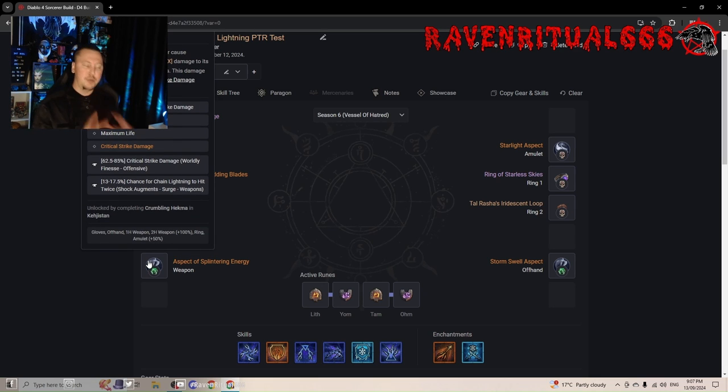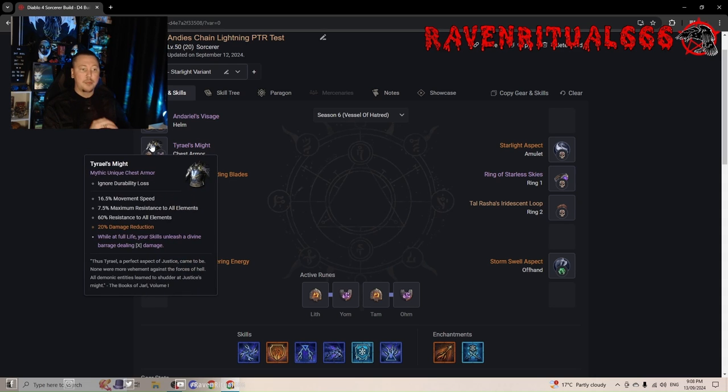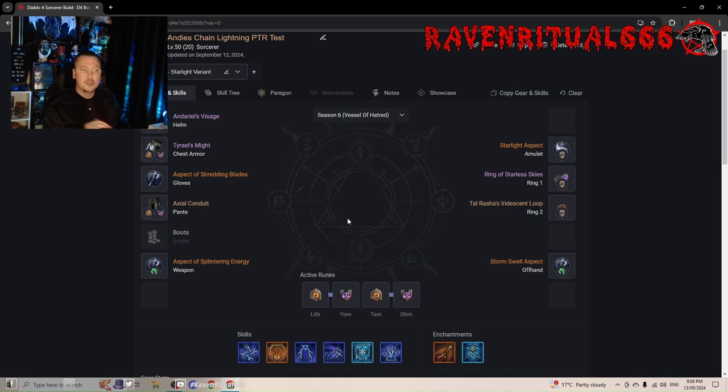Looking at the weapon, I run Splintering. Yes, I know it's a Chain Lightning build, and I know it's not a two-handed weapon so you don't get maximum Splintering damage like you would from a two-handed staff, but it's very nice for AoE clear. For single target — like farming Torment bosses — I will swap to a sword with Lightning Rod, because the big damage hits from Chain Lightning are so much better on single target. For pit runs and Infernal Hordes I'll run Tyrials, Might, and Splintering for better AoE clear and more survivability.